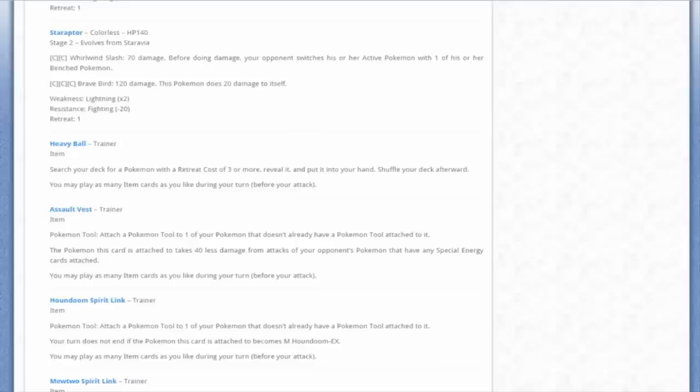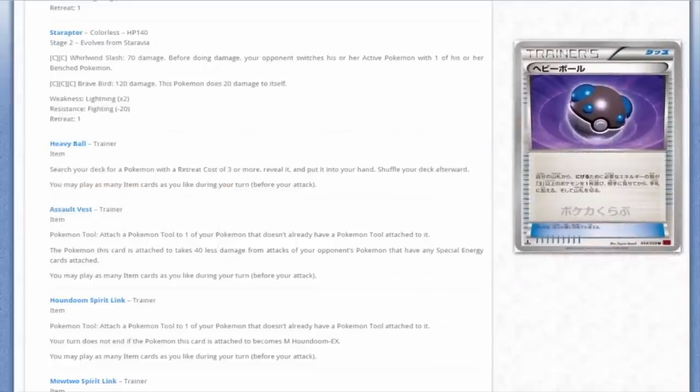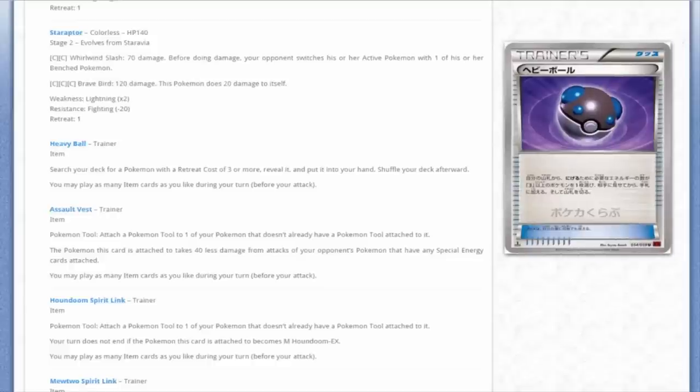Now we have our trainer cards. We were talking earlier about a good way to get out Pokémon with heavy retreat cost - Heavy Ball! Search your deck for a Pokémon with a retreat cost of three or more, reveal it, and put it into your hand. This has been missing for a while. We saw Level Ball come back and it just made sense that Heavy Ball would follow. It's going to make so many more decks playable - it can definitely help out Mega Venusaur decks. The only downside to Mega Venusaur is still no Spirit Link.